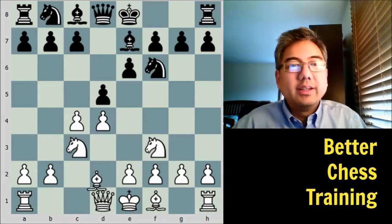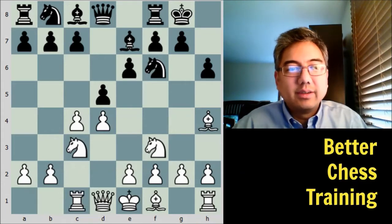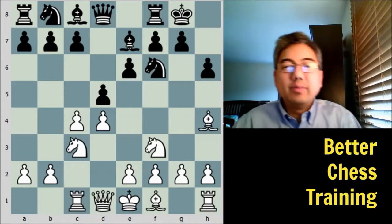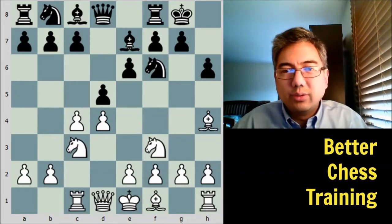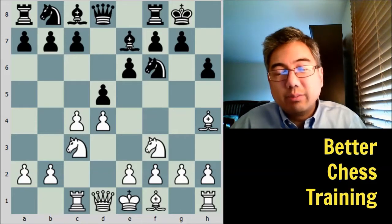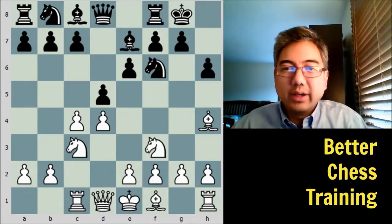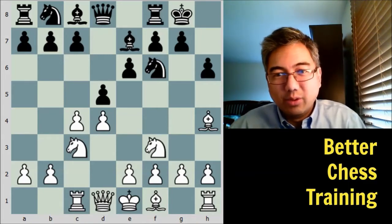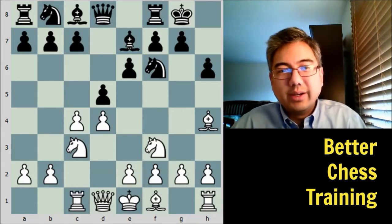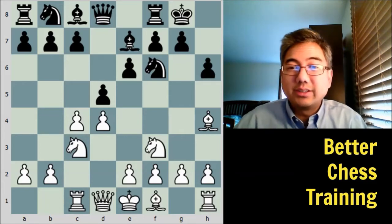Bishop to e7, bishop to g5, h6. White plays bishop to h4, black castles, rook to c1. So far so good — this is all fairly standard. One thing to note is that Seirawan goes into quite a bit of detail in the specific move order, trying to play an inner game with Karpov, knowing Karpov's tendencies to reach a specific position. If you want more on that, I encourage you to check out his book — it's quite inspiring as well as instructive.